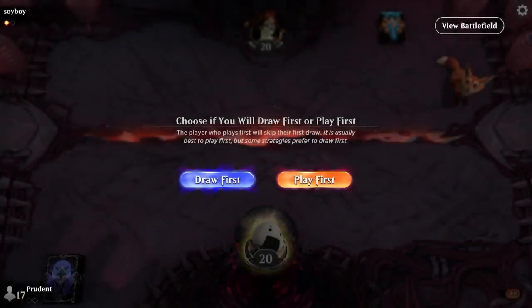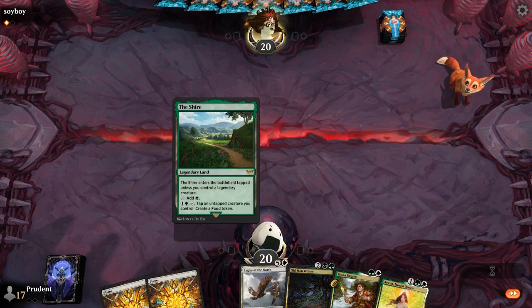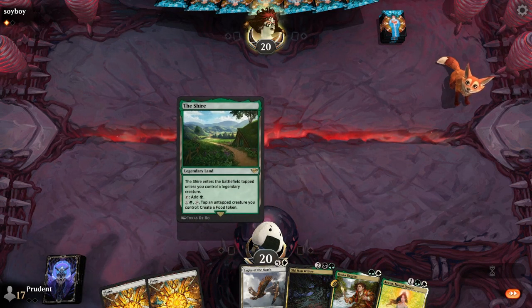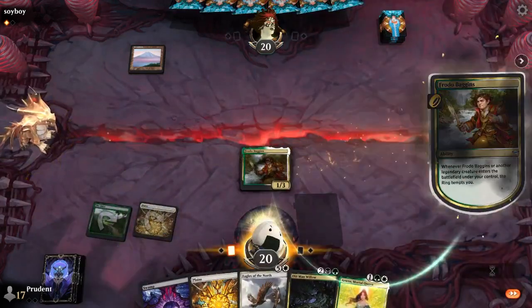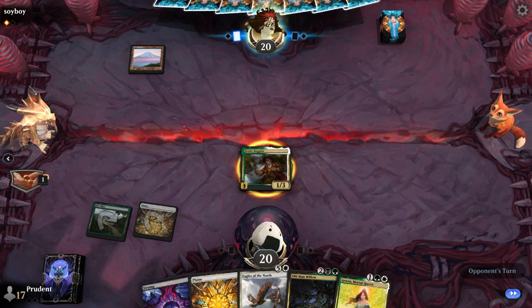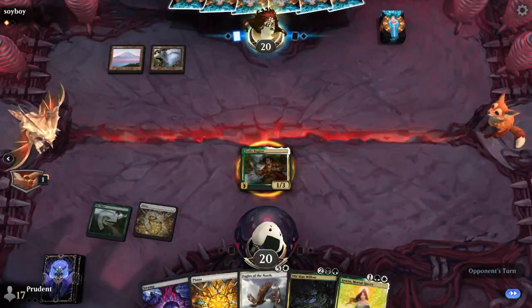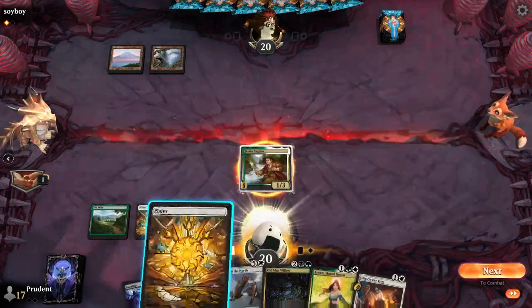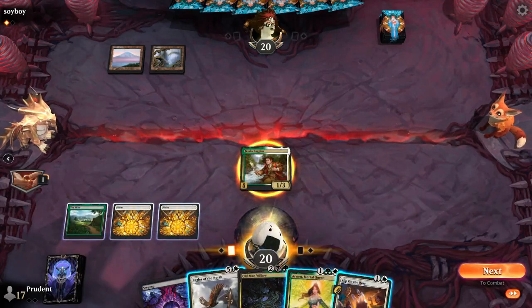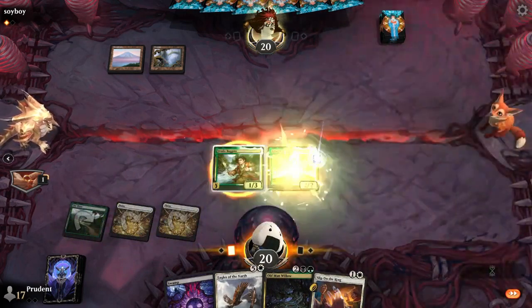Raphael did not do much sideboarding. We've got the Frodo into Arwen start here. We saw Sawyer take a mulligan. His keep after the mulligan was three mountains, Gothmog, a Warbeast, and a Battlescared Goblin. There is a Smite the Deathless in hand now, top-decked again for the second time in two turns. Is he going to get rid of Frodo right now or wait and see? It looks like he's going to wait until Arwen hits the stack — he's going to target the Arwen.